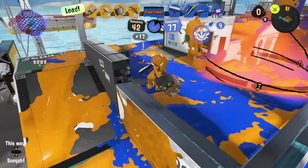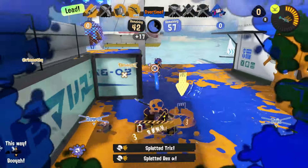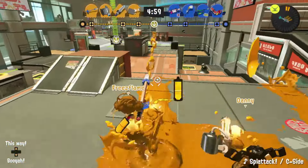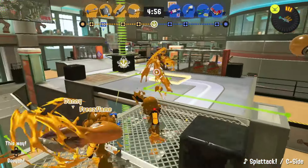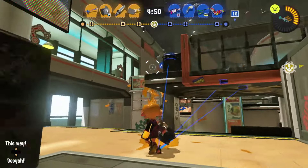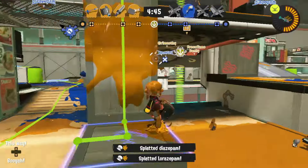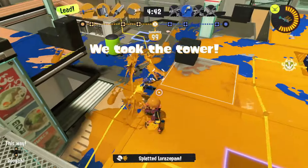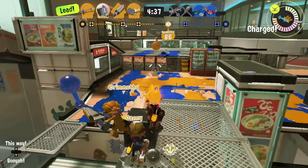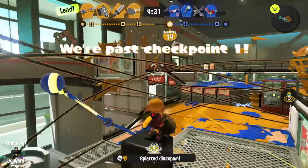This transitions nicely into point sensor's synergy with certain weapons. Many of the weapons that come with point sensor are AOE, or Area of Effect weapons, such as Custom Explosher, Custom Blaster, Sloshing Machine Neo, and the new Custom Wellstring. These weapons naturally play around their large hitboxes that allow them to hit opponents behind cover that would otherwise be safe against other weapons. This identity combos beautifully with point sensors, as having opponents marked gives these weapons direction on exactly where to send their shots and ensures no amount of cover is enough to hide behind. AOE weapons tend to be slow-firing and high on ink consumption, so having a sub-weapon that helps them make the most of every shot and isn't too taxing on their ink tank really goes a long way.